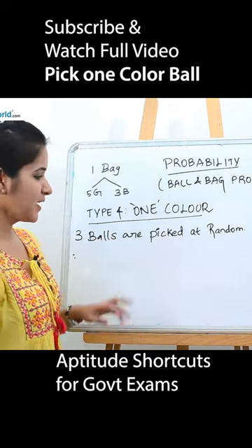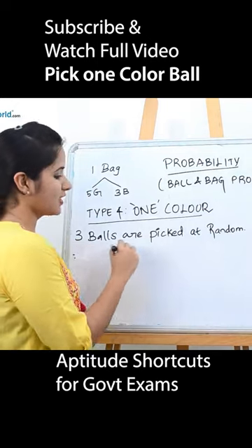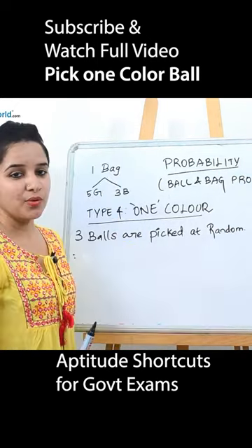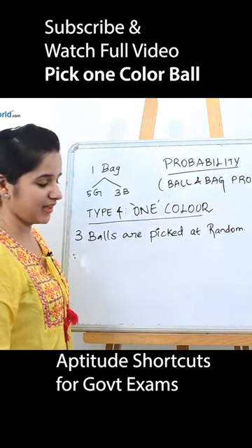Type 4 is one color. This is very common in an aptitude exam. Three balls are picked at random. What is the probability that one is green? There are actually five green balls, and they are telling that one should be green.